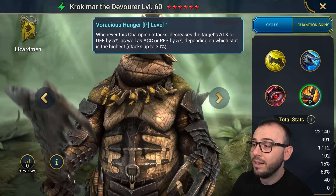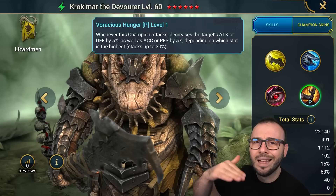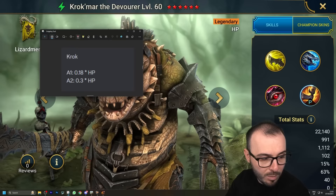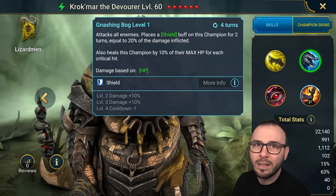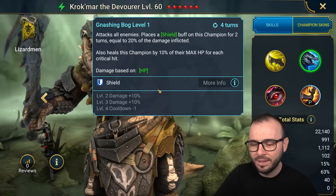The only counters to him are kind of like Elva having Rotos, because they're magic champions, and there are not many other magic champions that are really at the top of the meta. So pretty interesting champion all around. I'm quickly gonna show you the multipliers before we move on. The A1 has a 0.18 multiplier. The A2 has a 0.3. It's not higher than Magnar — Magnar has a 0.25 and a double hit, so that makes it literally a 4.5 multiplier from Magnar. So this definitely has higher multipliers.